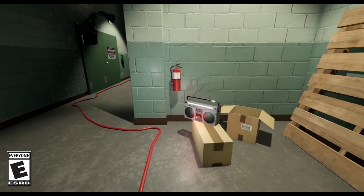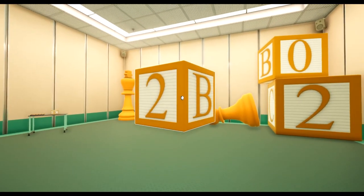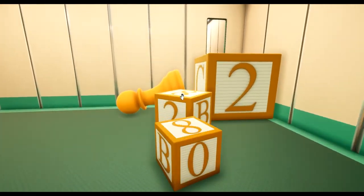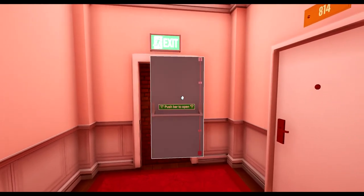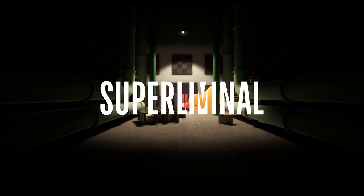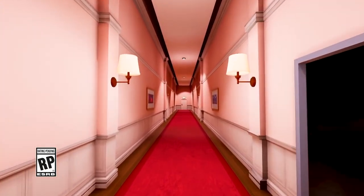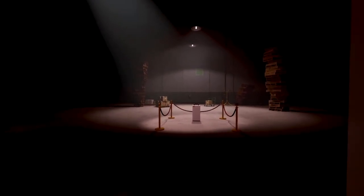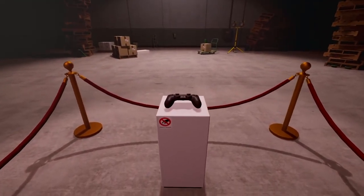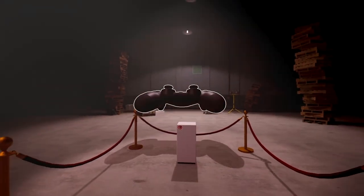Moving on — Super Liminal is now available for PlayStation 5 and Xbox Series. It's a perspective puzzle game now on next-generation consoles. If you already own it for PlayStation 4 or Xbox One, you'll get a free upgrade. The new version runs in 4K resolution at 60 frames per second and includes a developer mode and a challenge mode. It's a first-person puzzle game inspired by perspective and optical illusions where players tackle impossible puzzles by thinking outside the box. It has an overwhelmingly positive reception on Steam and is priced at $19.99.